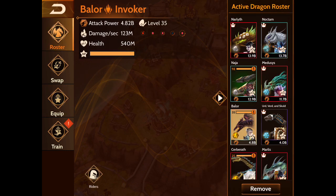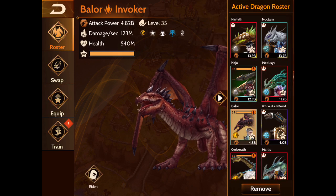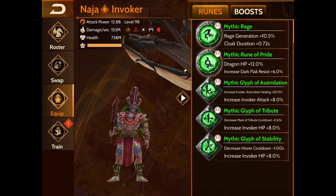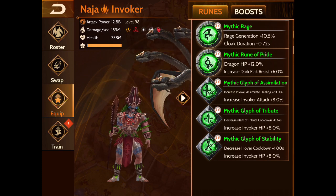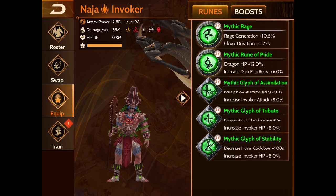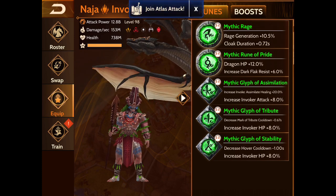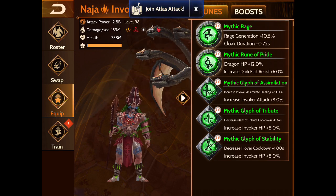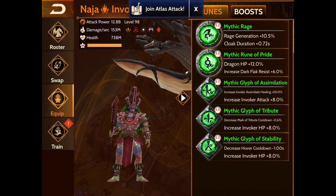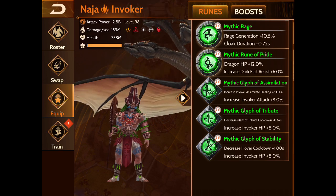I'm actually thinking about changing the invoker attack glyph and putting on the mythic invoker glyph from Eldritch tier. If you don't have those, I would throw on some sort of rage glyph. If you have the two invoker HP glyphs from previous invokers from seasons, maybe do two mythic glyphs and then throw on a mythic rage, or you can use the one from Morak which gives attack.